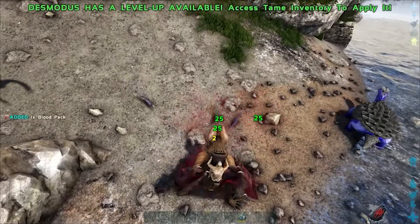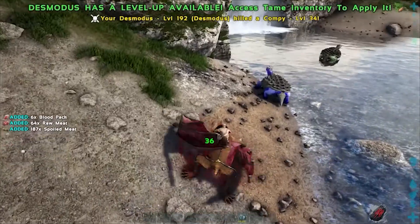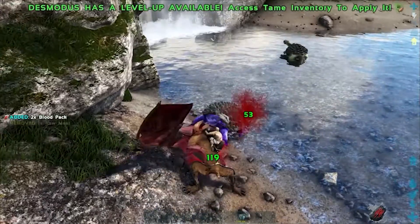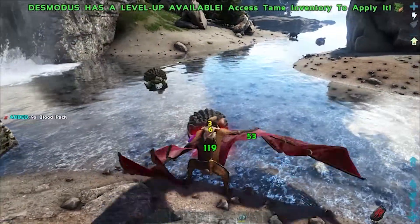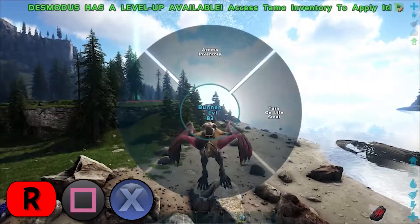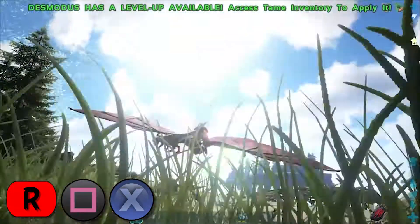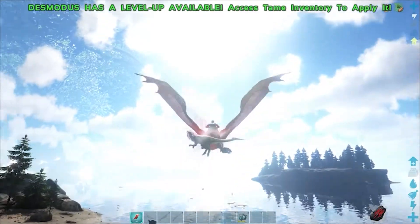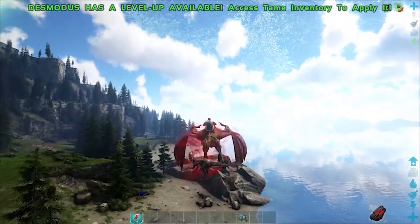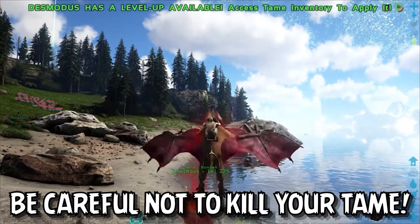The Desmodos can harvest blood packs when attacking other creatures, regardless if they're dead or alive. It will harvest one blood pack for every 50 damage that it deals, making it far more efficient to kill creatures with a tamed Desmodos than manually extracting blood from survivors. They will also harvest spoiled meat and raw meat from corpses, in addition to the aforementioned blood packs. The Desmodos also features a unique lifesteal ability, which can be toggled on and off by pressing and holding the R key to access the radio wheel menu. This ability will automatically drain the life of a creature that you pick up with a Desmodos and provide a passive income of blood packs based on the health of the creature. This ability even works on tamed creatures, which can be incredibly useful if you want to gather blood packs from the comfort of your base.